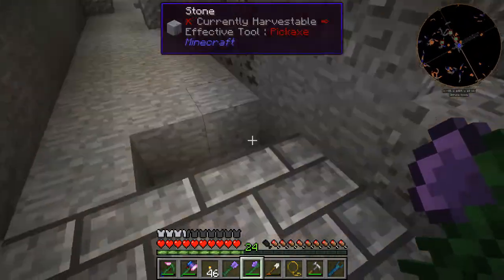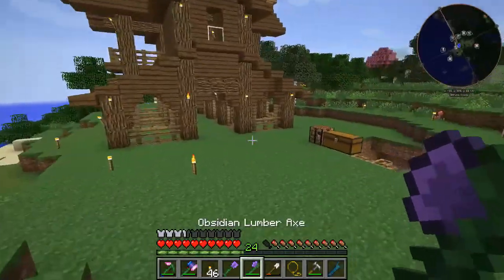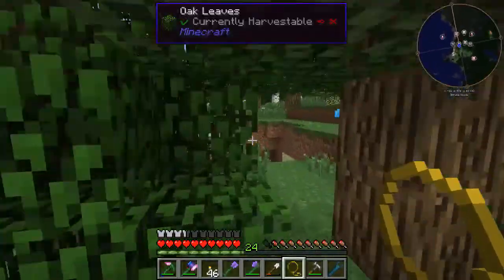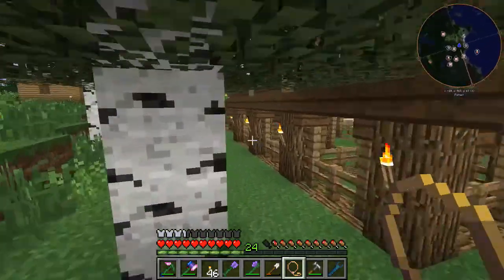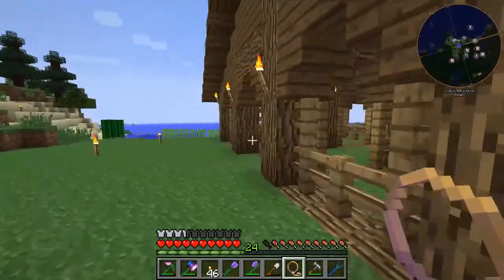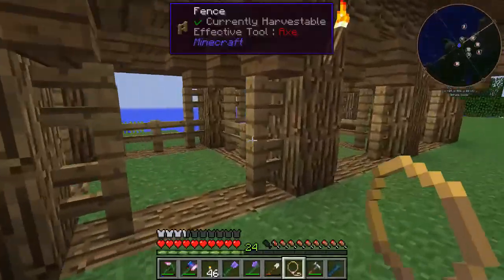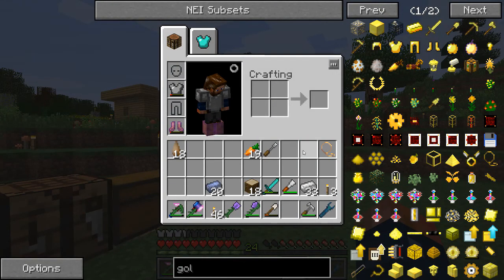Now what's neat about the golden lasso is I can find a mob. Let me use my mini map — I'll go ahead and go for a cow. A cow should be right over here. All I do is do a nice little right click and then I have a cow, and it says I have a cow in the metadata. I just realized I can go ahead and place that anywhere — hold that for now.